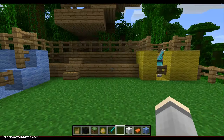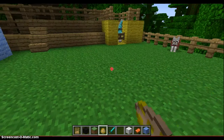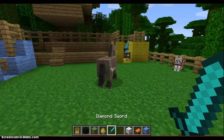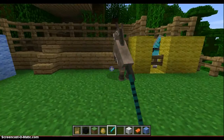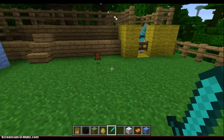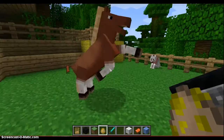First thing you're gonna need is what you use to spawn a horse — this little egg. So right-click it on the ground. Oh no, you are not a horse, you're a donkey! Of course, this probably works the same for a donkey if you wanna ride a donkey, but I don't wanna ride a donkey. Alright, we got a horse.